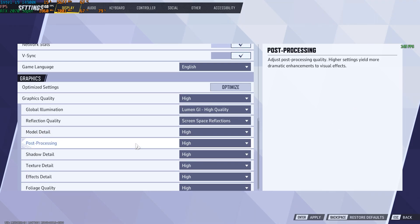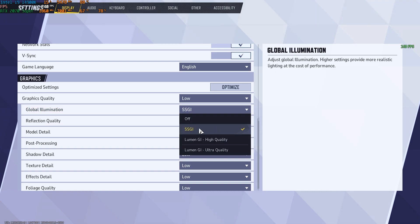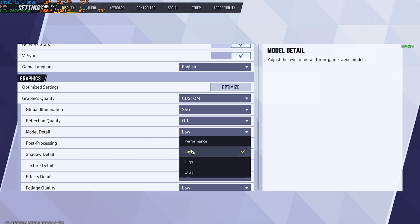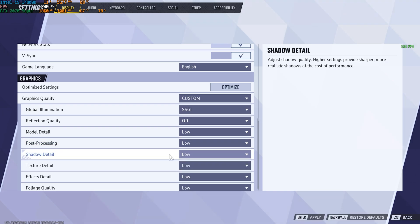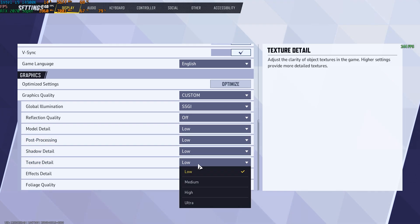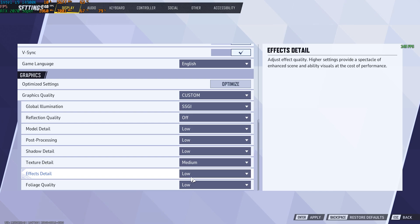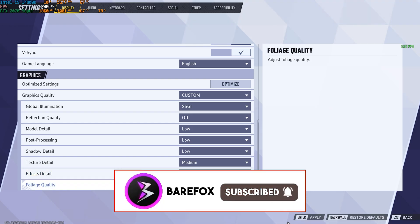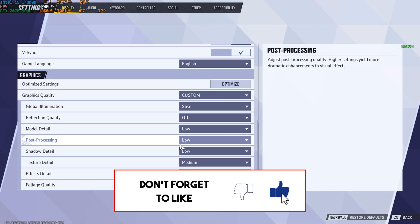Head down to Graphics Settings. Set Graphics Quality to Low. Global Illumination: SSGI. Reflection Quality: Off. Model Detail: Low. Post Processing: Low. Shadow Detail: Low. Texture Details: Medium. Effects Detail: Low. Foliage Quality: Low. Press Enter to apply these settings and click Confirm. You can now drop into the game with the best FPS possible.